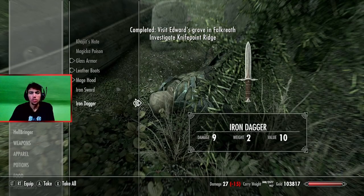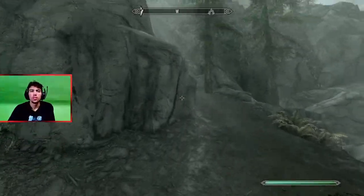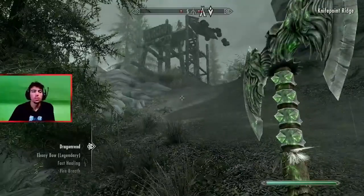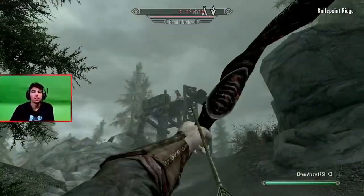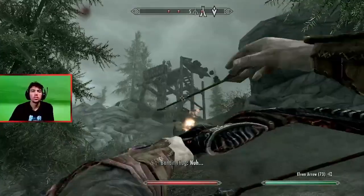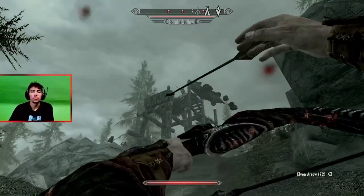You go to Knife Point Bridge. You have to kill a bunch of people. And then you get the... you want to come up here. This isn't my normal weapon — normally I have this. Take him out easy. I missed.